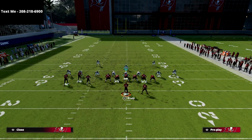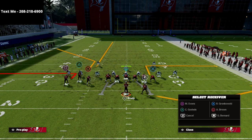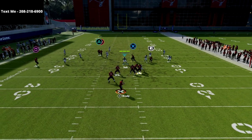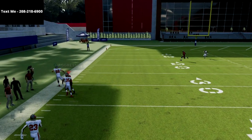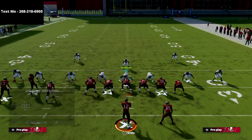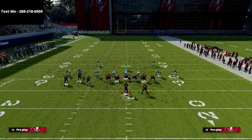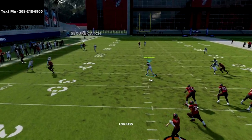One pro tip against Cover 3 is to put Circle on a fade. If you put them on a fade it's going to pretty much guarantee they go vertical more consistently, so the Triangle receiver gets vertical leverage on the Cover 3 corner. This is something I'm still getting reps with, but it's a really good route combination.